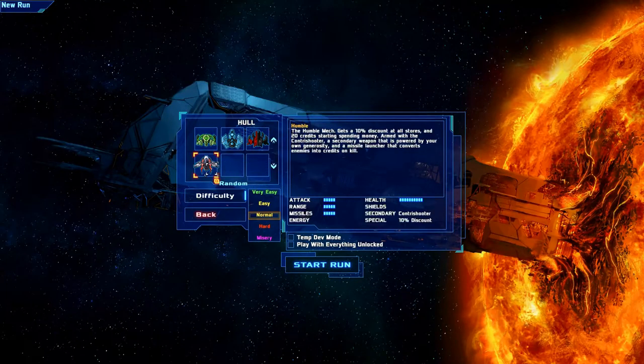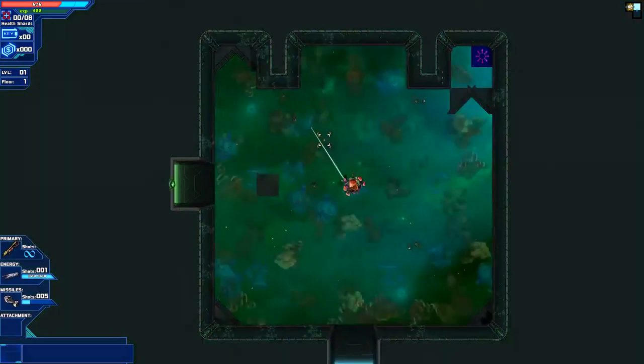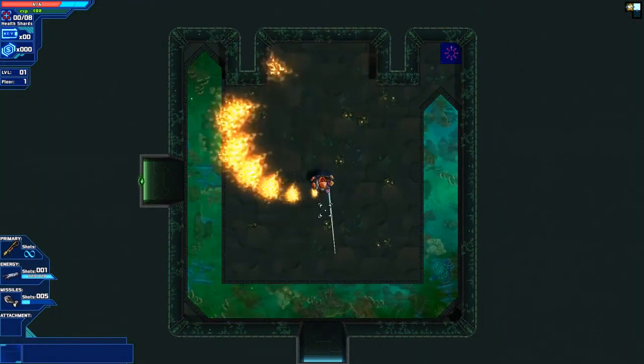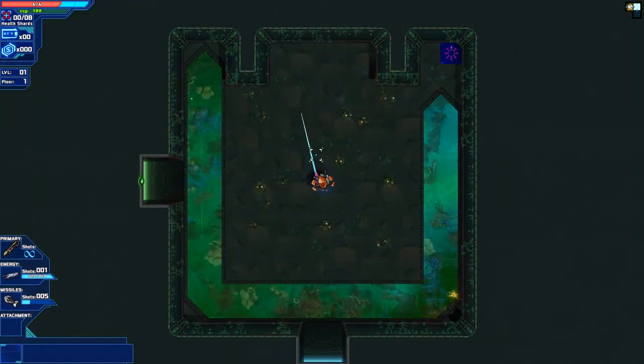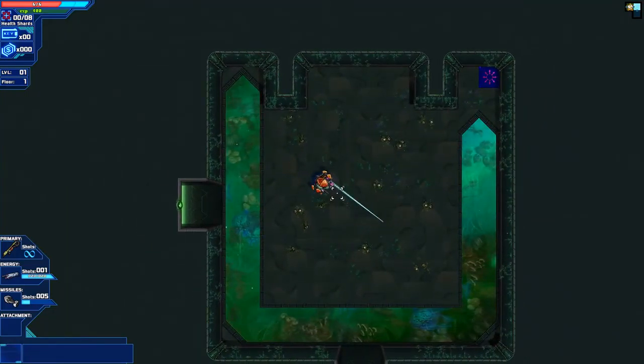There also seems to be more ships down here. We're going to go ahead and start with a random ship. So once you get into the game, as you'll see, it's a top-down roguelike game, just like I said.